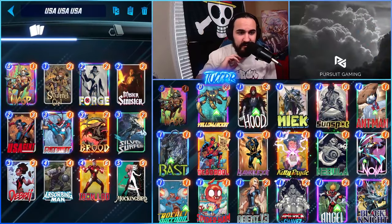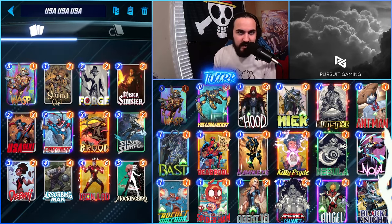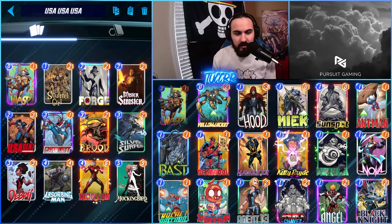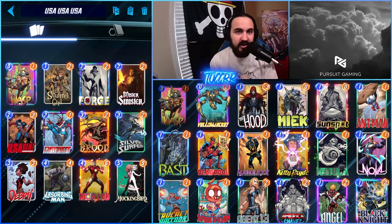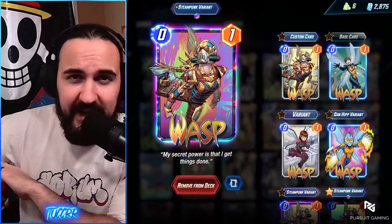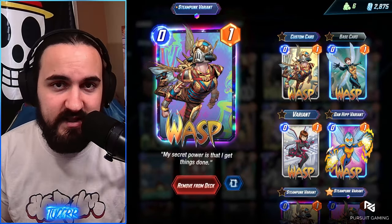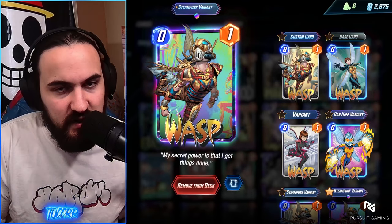We're going to break down each card individually, but right now I'm going to show you guys a brief overview of the deck, and then we are going to have the deck code down in the description below. Here is the deck list we are going to be running. It's been a lot of fun, and we are going to have the deck code down in the description below. We're going to be breaking down each card individually. You guys have probably seen a lot of Patriot lists, but we just have teched in US Agent.